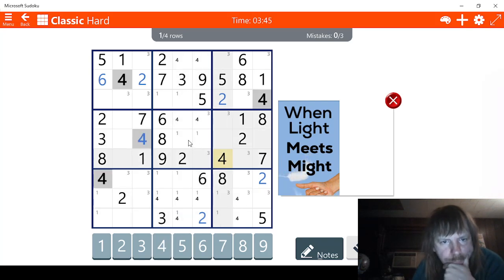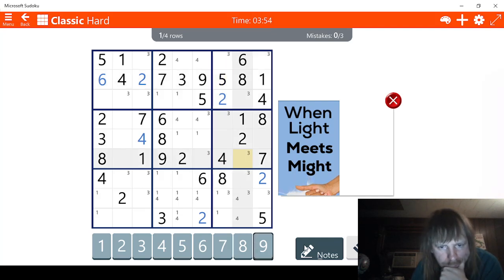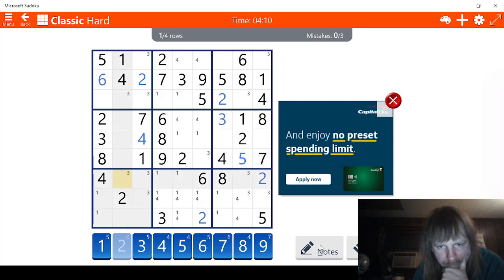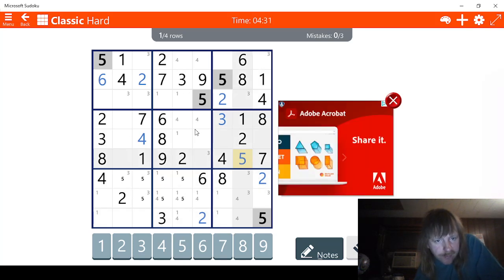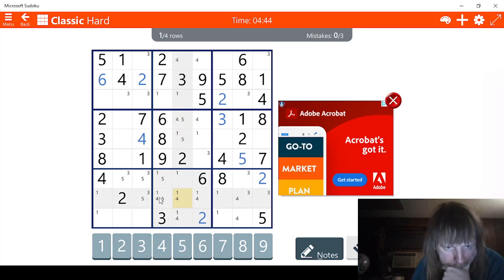Let's go to fives. We have a few fives. This has to be a five right here — I know beyond a shadow of a doubt. And that means this has to be a three. I see three possibles for five right here, and four possibles for five right here, which isn't too bad.